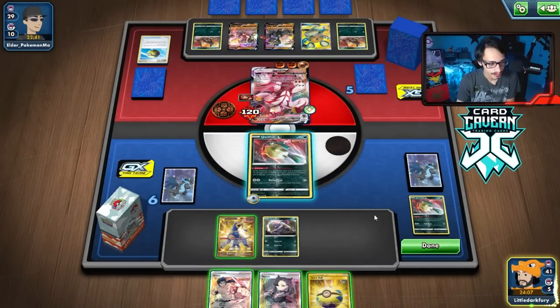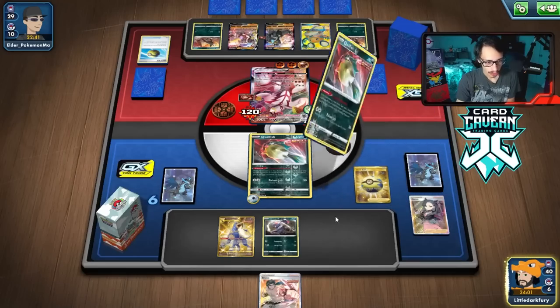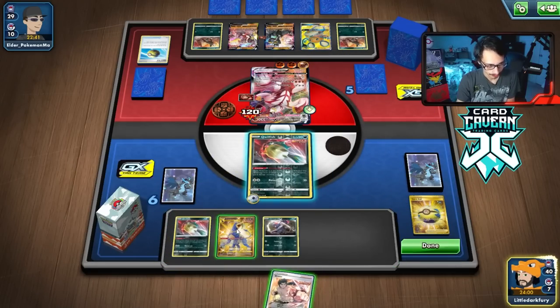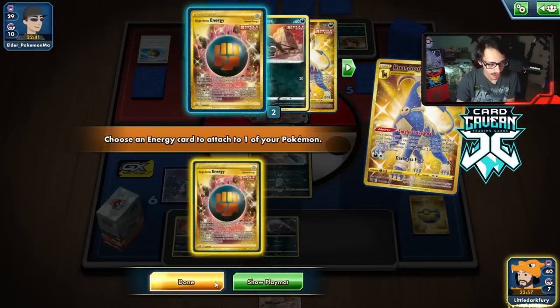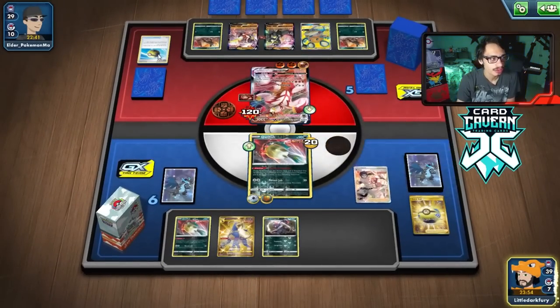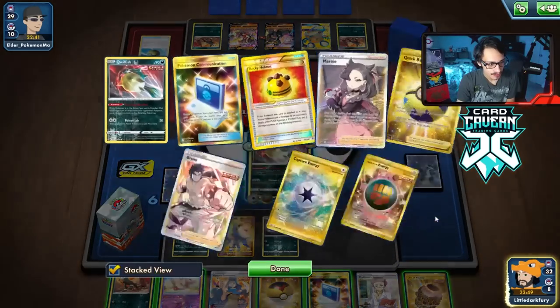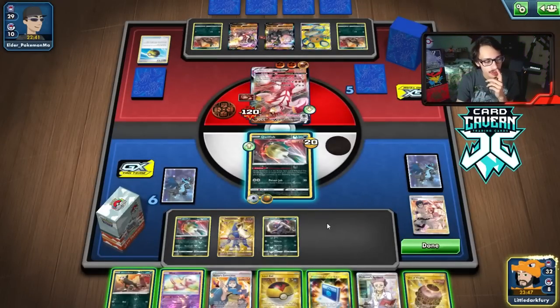Quick Ball top deck — that's a good draw. I'm going to get another Quillfish. Could get Oricorio, but I'm paranoid to bench Oricorio in Boss matchups. I haven't even played a Boss yet. What are we doing here?